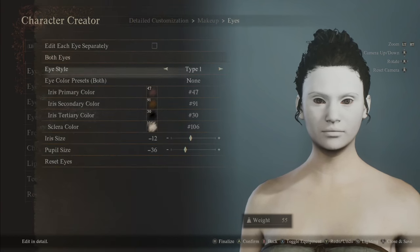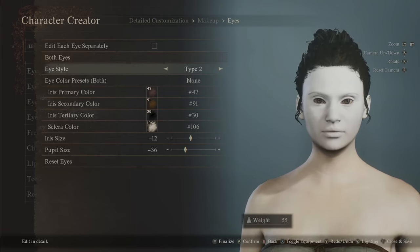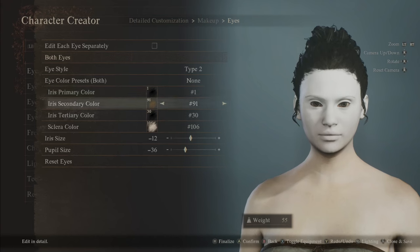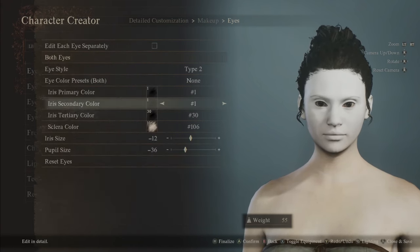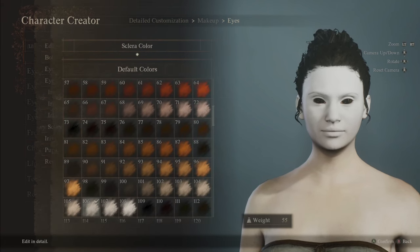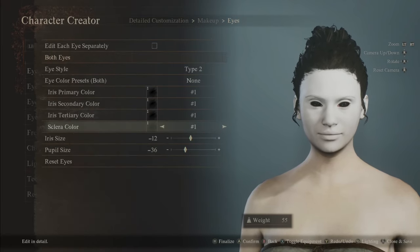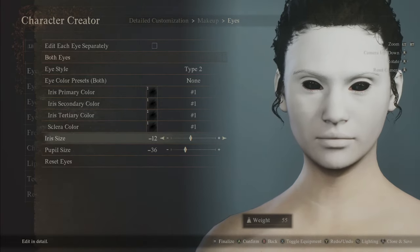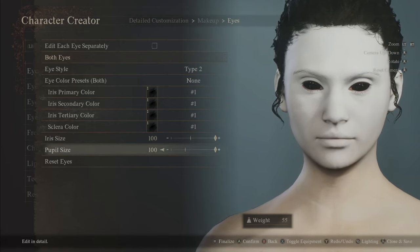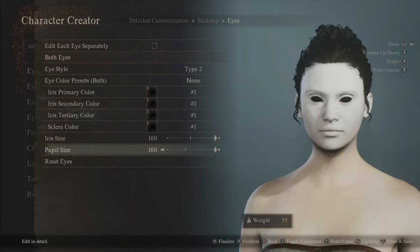Under makeup eyes, eye style — we want just normal eyes. Iris primary color number 1, secondary number 1, tertiary number 1, and the whites of the eyes also number 1. Then iris size big, pupil size big — so the whole eye is just filled. Creepy already.